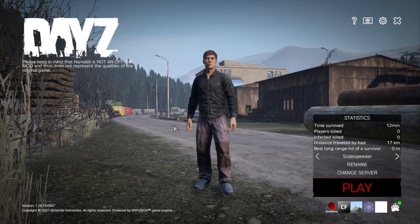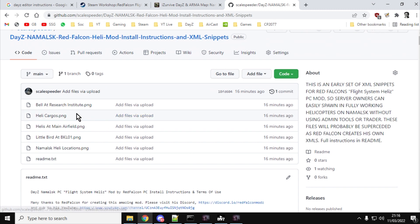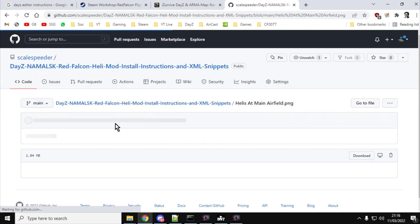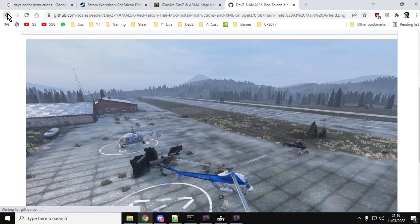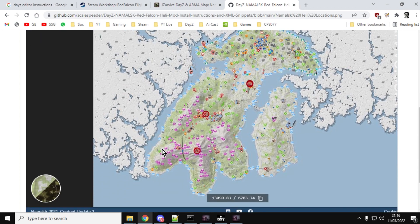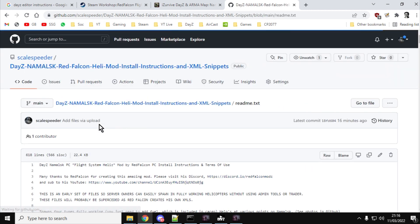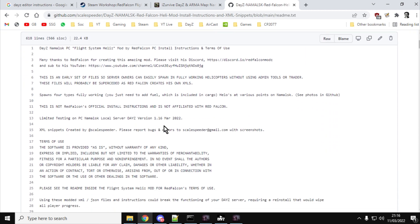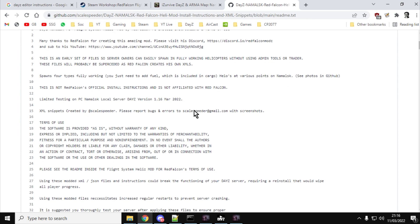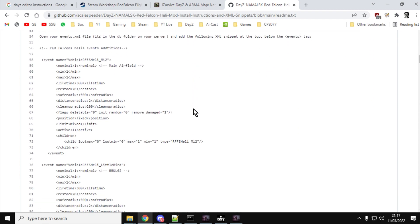So how do you install them? What you want to do is go over to my GitHub — I'll put a link in the description below the video. On the GitHub there are various pictures of the helicopters so you'll know where to find them, and there's a picture of the locations on the map. Most importantly, there's the readme, which is a step-by-step guide to installing the flight system helis on your server.